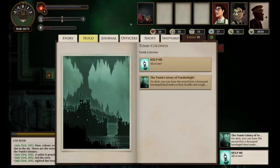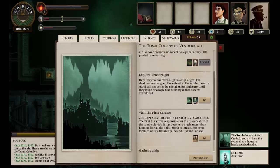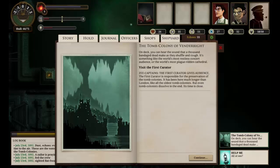Let's go into Vendermite. We can't have a glass of wine yet, but we can explore and visit the first curator. The first curator gives audience — the first curator is responsible for the preservation of the tomb colonies. It has been here much longer than London. Like all the oldest tomb colonies, but even tomb colonists dissolve in the end. Its time is close, and that is owned with witnesses the curator's end.